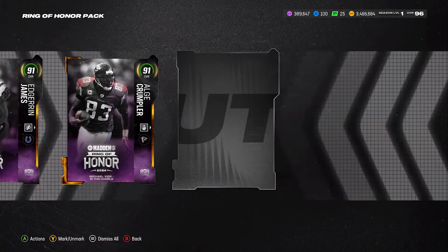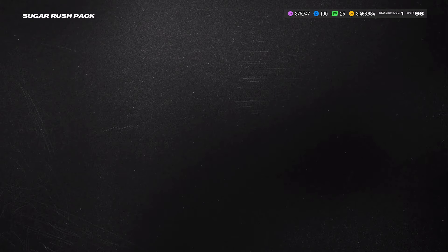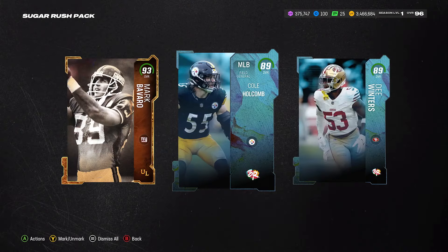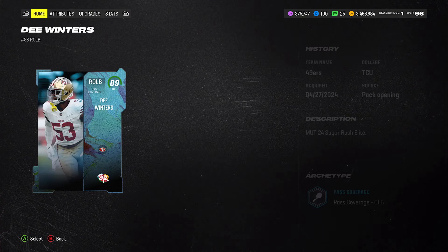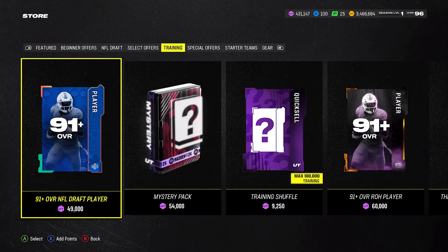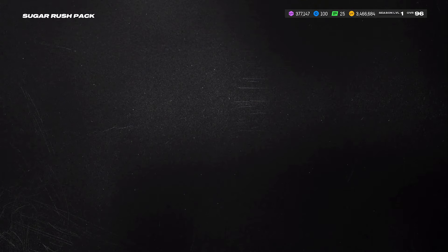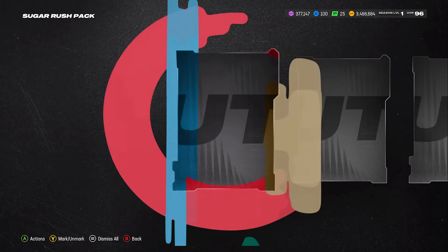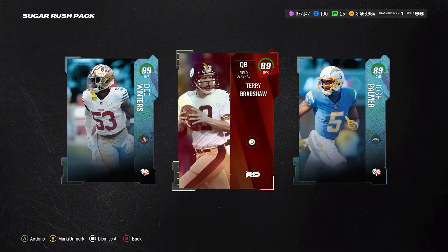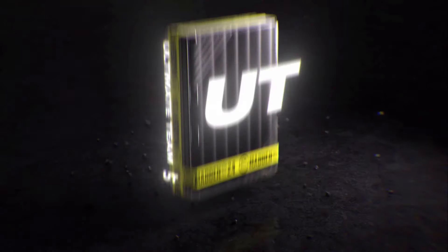Ring of Honor pack — 91, 91, 89 — trash, 40,000 training, only lost 14k. Sugar Rush pack — 93 and 89, still made 55,000 training, technically made 1k training off that pack so not a loss. Another Sugar Rush — 89, 89, 89 — lost 30k training, that was a bad Sugar Rush pack. Real Deals — give me a 97 — 91 Jalen Johnson, lost 20k training. Now we're starting to float, getting down to the nitty-gritty.